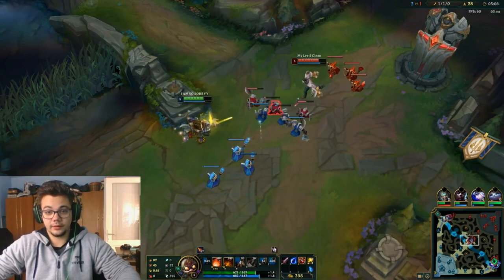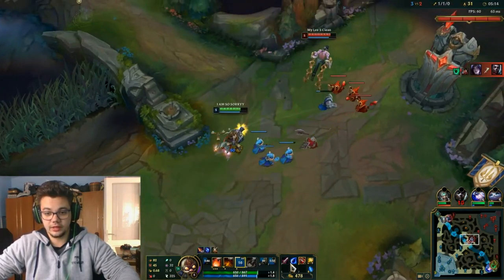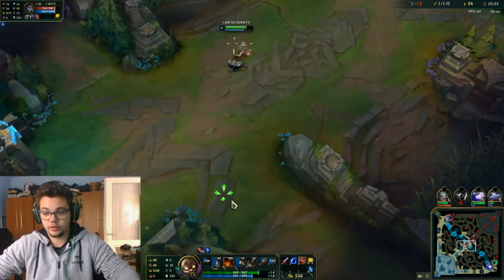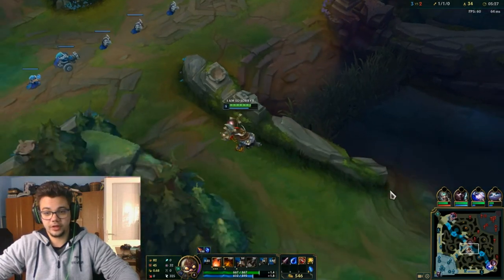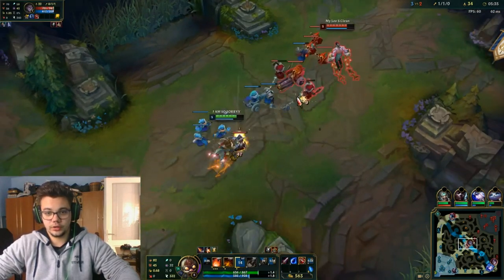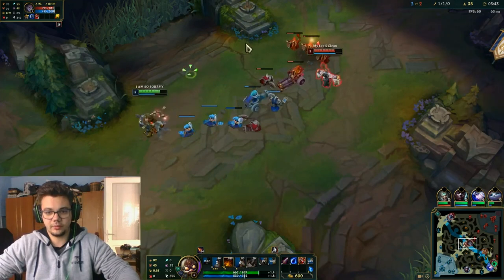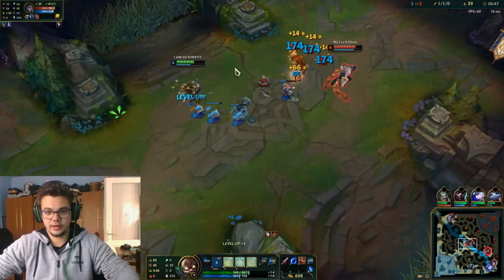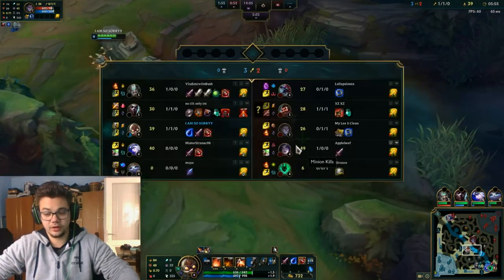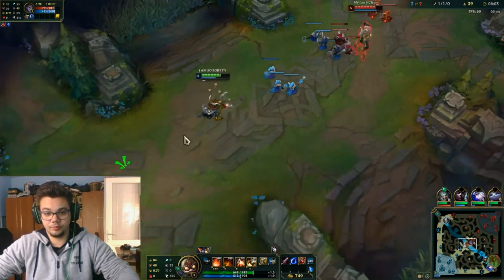For the secondary tree I went Mana Flow Band and Transcendence to scale and have mana until I fill up my Tear. For summoner spells, you can play Corki with Exhaust, Teleport, Cleanse against Zoe and Syndra, or maybe Heal. Generally you should want either Exhaust or Teleport for the massive versatility. I chose Exhaust because mid to late game I want to exhaust their carry and be able to 1v1 without risking major losses.